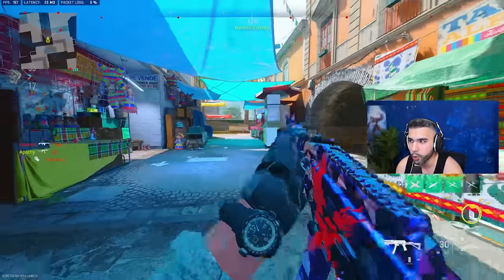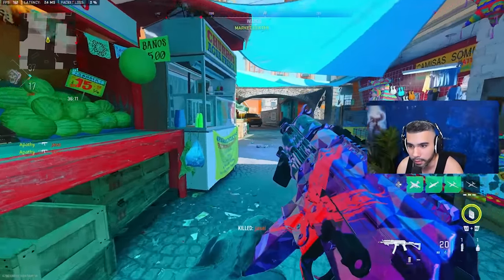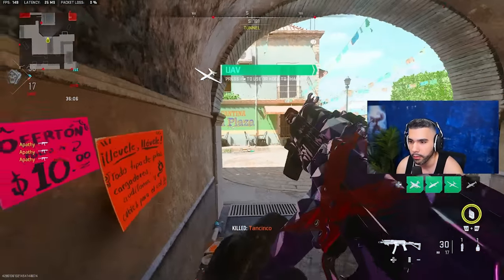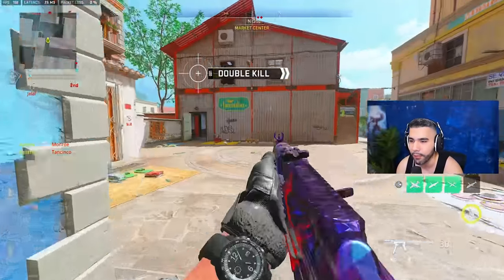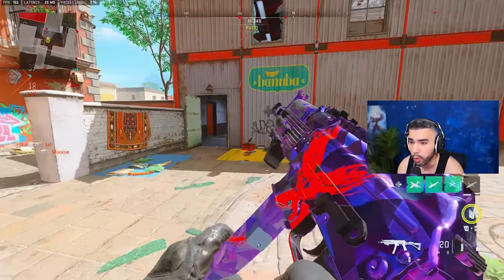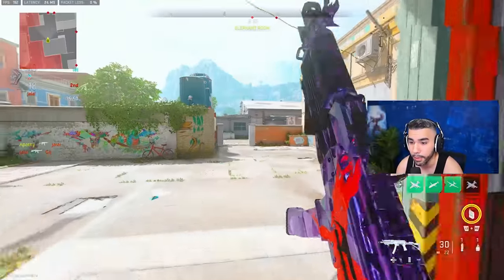Tip number one is going to be controlling the actual recoil of a weapon. You probably wonder how pros beam people across the whole map with a Vaznev or an SMG and how they shoot so straight. One of the biggest things is they're actually controlling the recoil on the weapon itself. A lot of weapons have that vertical recoil where they shoot up, and if you're having too much horizontal recoil — which is basically side to side — you definitely need to change some of those attachments.